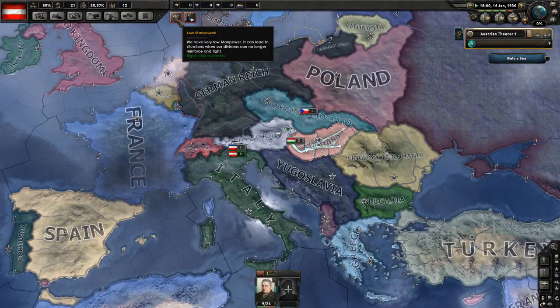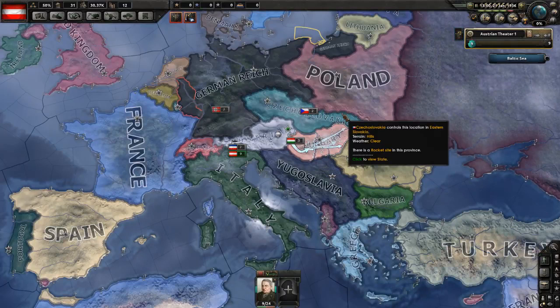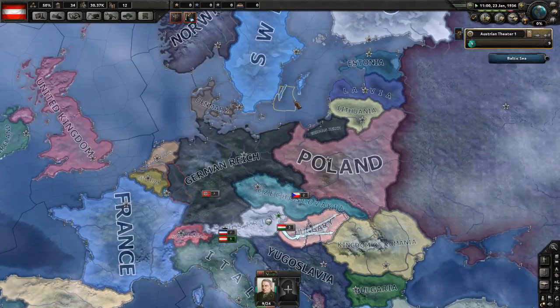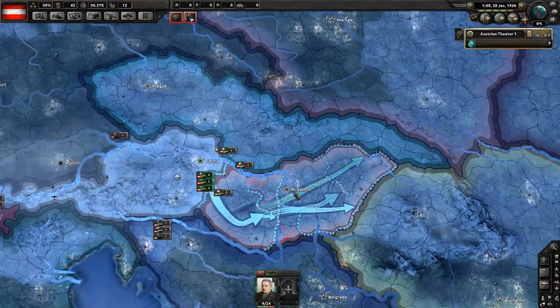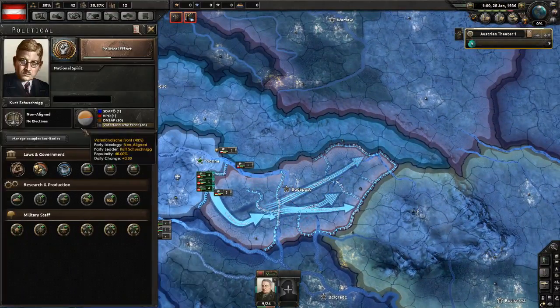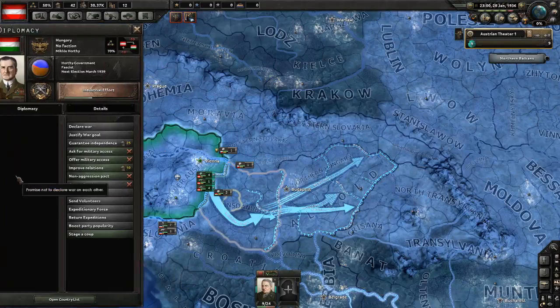They really simplified a lot of the mechanics that made Hearts of Iron 3 so difficult to get into. Now it's very easy to jump in, very easy to learn. It's easy to understand how things are produced, how to increase your production, how to create armies, how to add units to different groups, and even how to set up battle plans — which was always an issue in Hearts of Iron 3. It's as simple as drawing borders, and you can draw fronts for your armies to march along. It'll create arrows along the line. It just looks amazing.